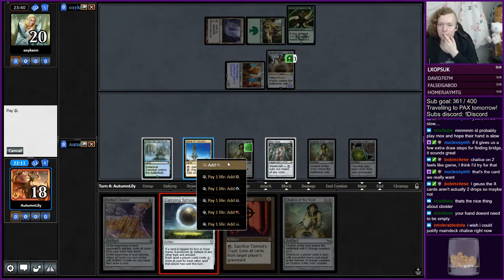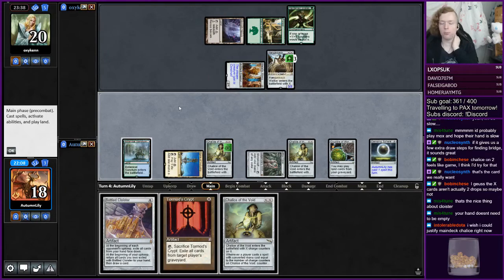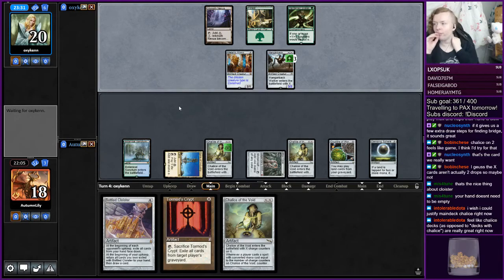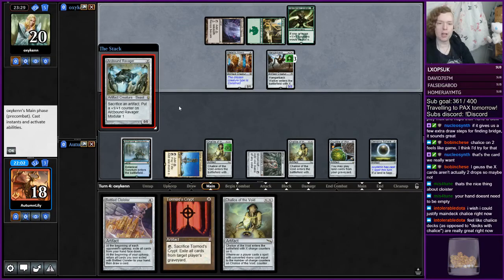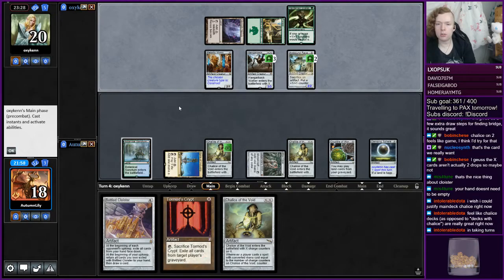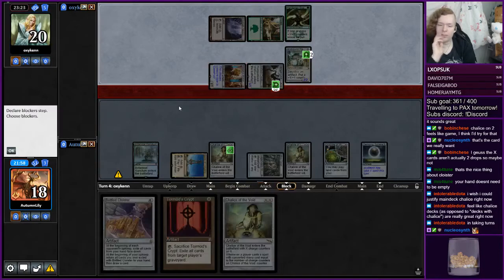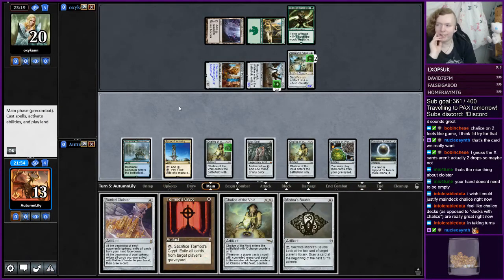I guess I just cast this — it's good with Whir, just to have as many artifacts in play as possible. Oh, are we dead? I assume you're just always dead to Ravager in this matchup, right? Goddamn. Alright, I think they got us. They can go: sack the Hangarback, take it up to five, sack it, all the tokens.